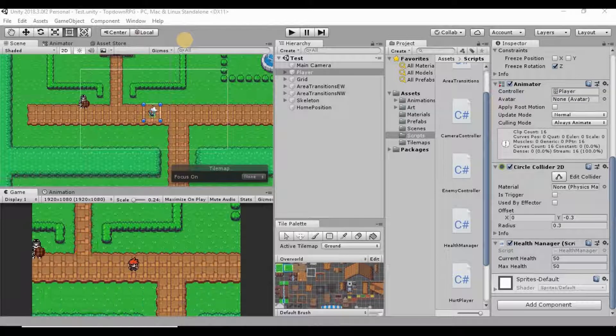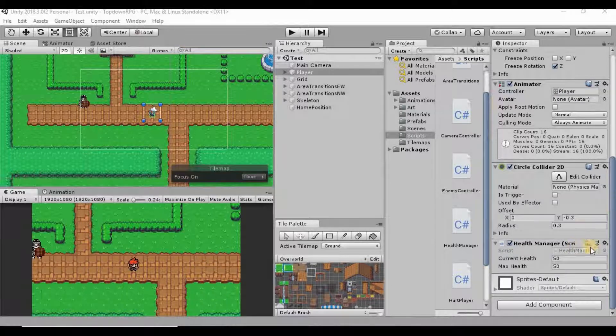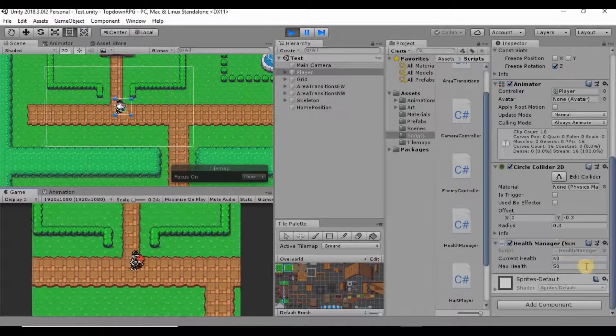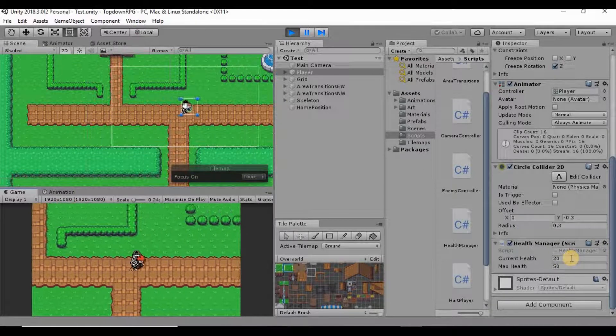Welcome back, my name is Dustin. Last time we created a health manager script to put on our player to give our player some health. We have max health set and we have our current health set as well. We also made it so that when we make contact with our enemies, our health goes down and when it reaches zero our player dies.